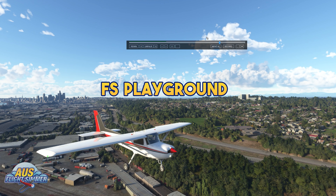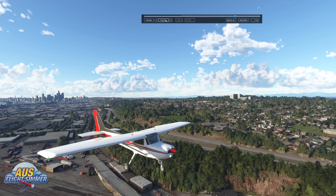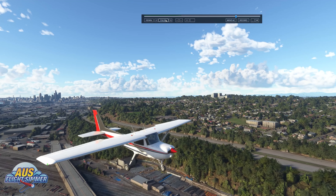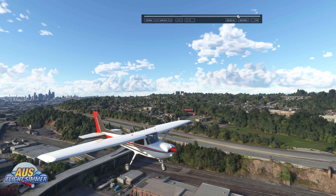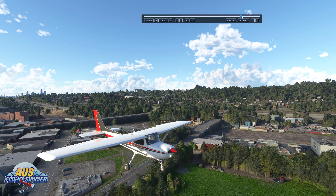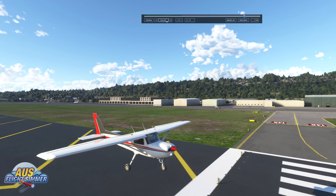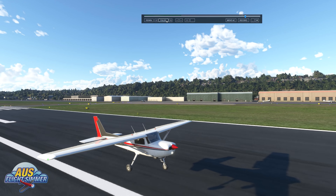The next third-party replay utility is FS Playground. This replay system is available now and currently working with Microsoft Flight Simulator. The utility sits outside or on top of the sim and will function from a second or third screen. You have all the functions of a replay system including replay, pause, play, slow motion, fast forward, and pause on touchdown. The replay function itself is very smooth, and all control surfaces and animated surfaces will be shown in replay mode.